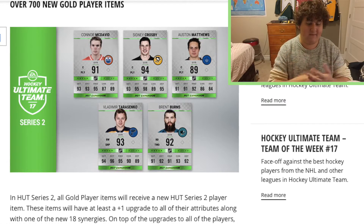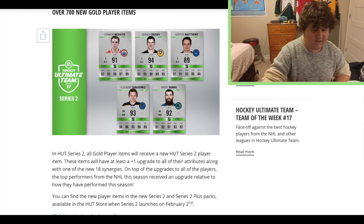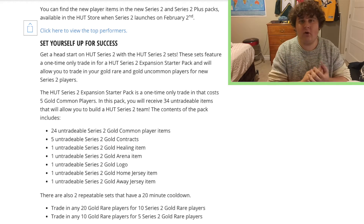Players that have been playing well in their season so far are going to get a bigger upgrade, such as Matthews, Crosby, McDavid, Tarasenko, and Burns, who are featured on the web page here. All of these players are also going to be accompanied with one of the 18 new synergies that EA have put into the game.